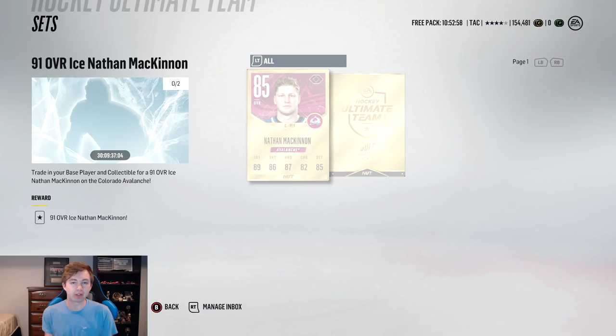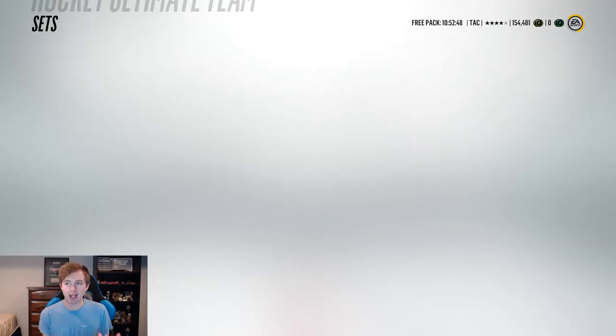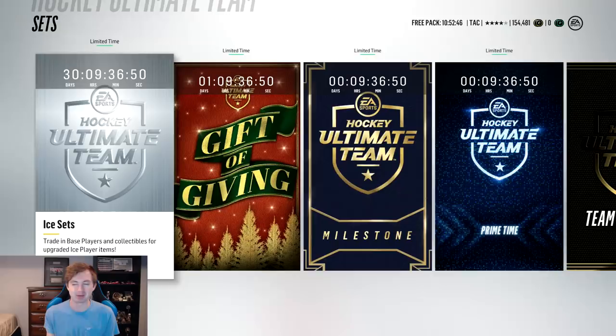If you guys are wondering how I did that, as you can see here we have the 91 overall Ice Nathan McKinnon set. You need the 85 McKinnon, which we just bought, and a gold collectible. If you guys didn't know this, we actually just finished the HUT Christmas lights rewards — I'll show you guys in a second.